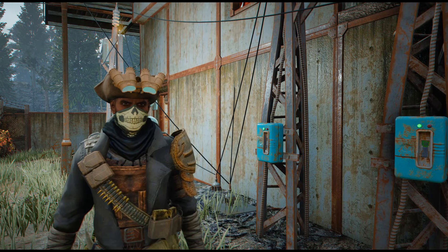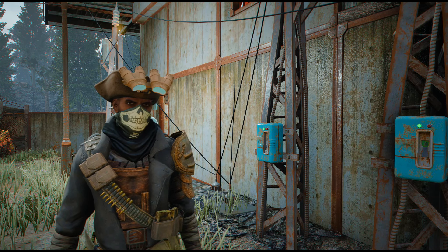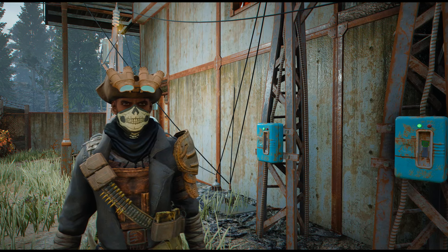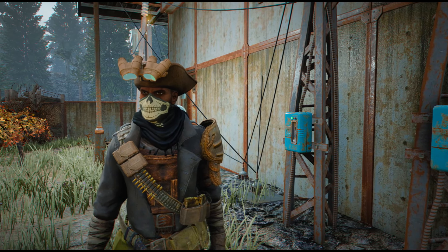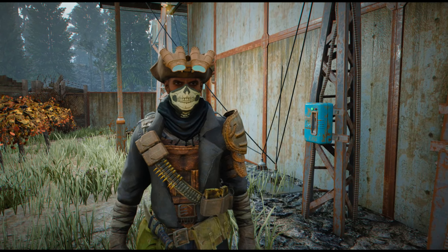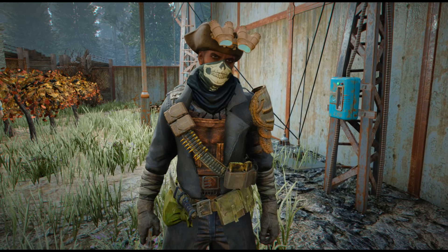I could not find the helmet. I tried looking on the mod page and other people were saying they had the same problem — they couldn't find the headpiece either. They were also mentioning some conflicts, though I didn't see any. The issue is the ESP is marked as ESL flagged, which means I can't directly click on the plugin — I have to type in the armor piece name and hope it shows up, but only the armor showed up, not the headgear.